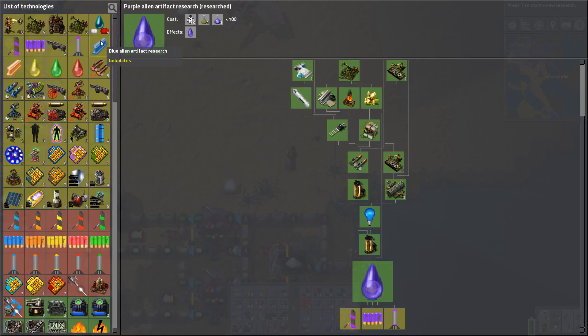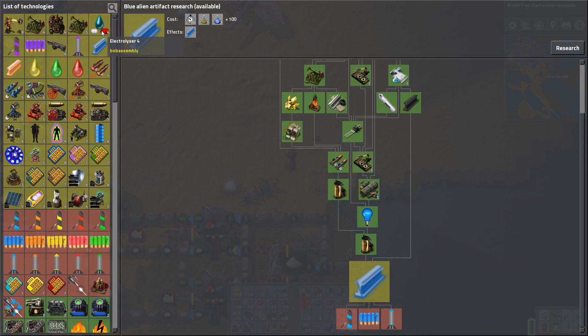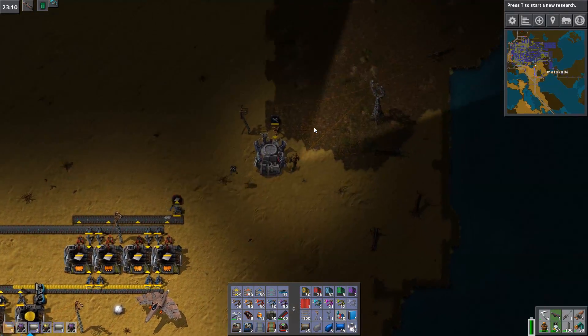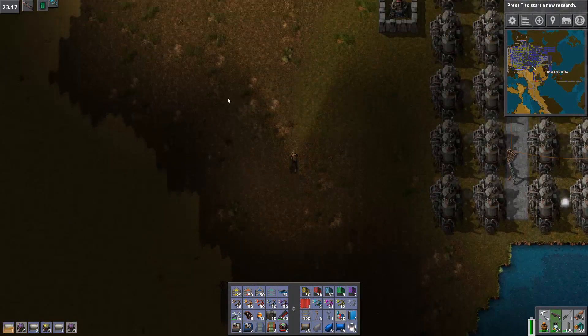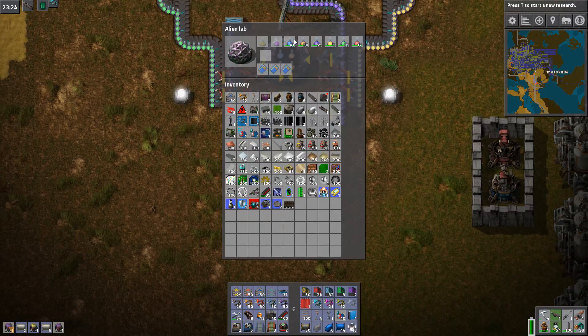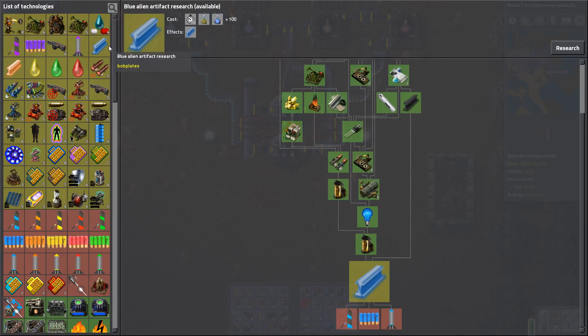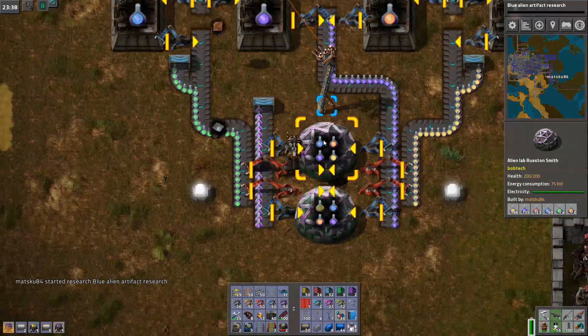I kind of want the armor-piercing one — the blue — but I don't know if I have enough alien packs for that. Let's go have a look. How many blues? 41 and 99, and it needed 100, so it should be doable. Let's do it.